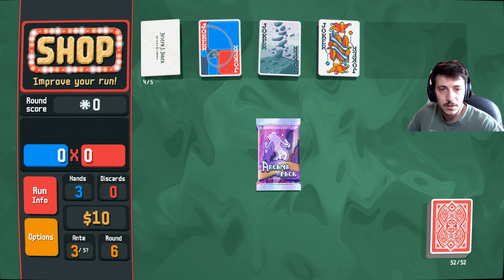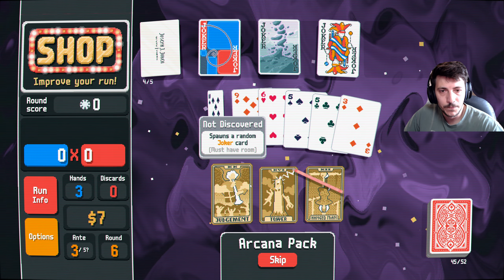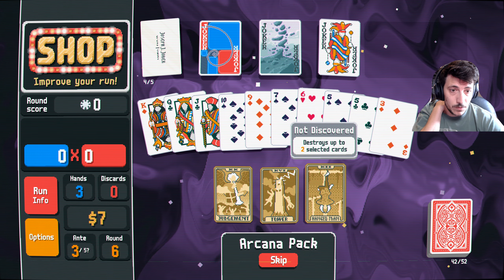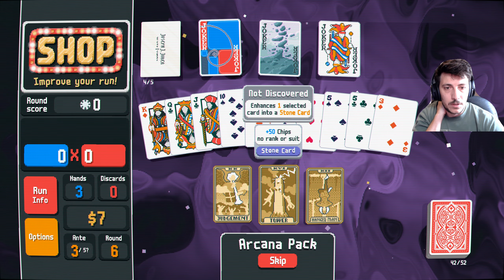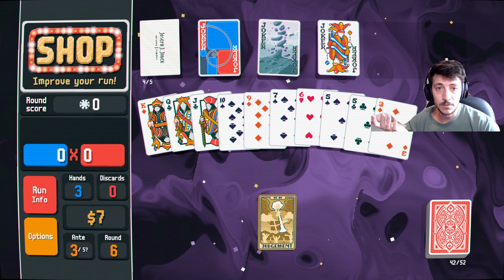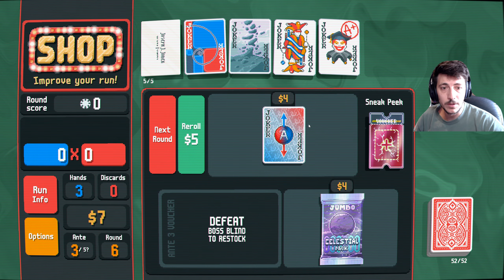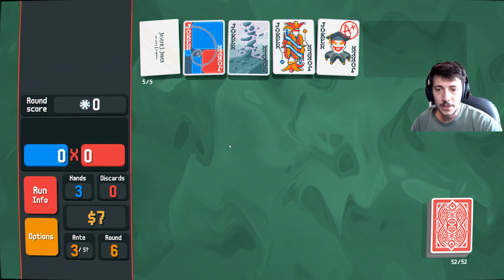Let's actually do this — we can maybe get more gold on this next turn. Spawns a random joker card. Enhances one card into a stone card, destroys up to two selected cards — 50 chips, no rank or suit. Sure, we got space for it. Aces each give plus four mult and 20 chips, okay cool. Next round.